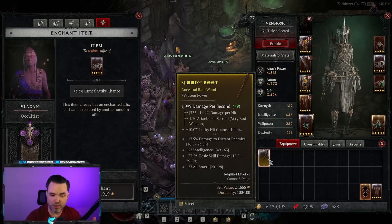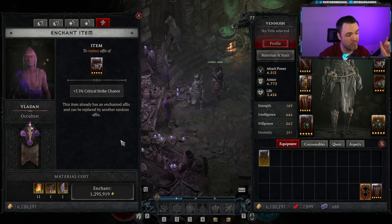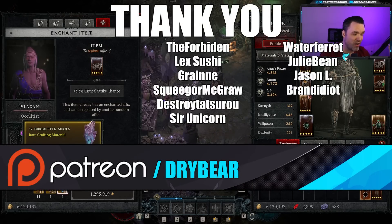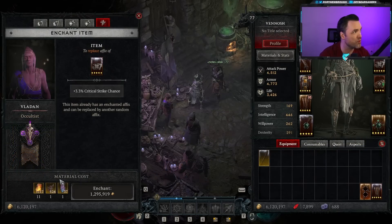Hopefully that answers how to determine if an item is good, how to change stats, and where stats come from. If you found value in the video, leave a like down below. Come hang out on the live stream — we're live every single day. I'm happy to talk more about this topic there. You can also support me on Patreon and view Patreon-exclusive content — link in the description. Thank you so much for tuning in, and I'll see you in the next one.